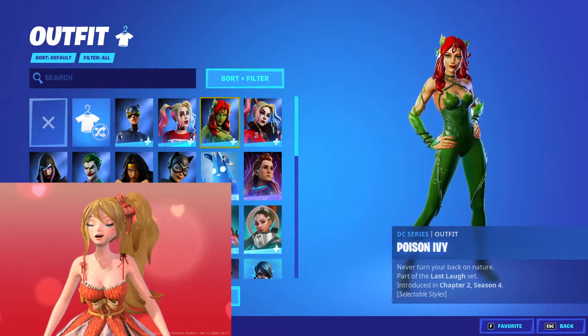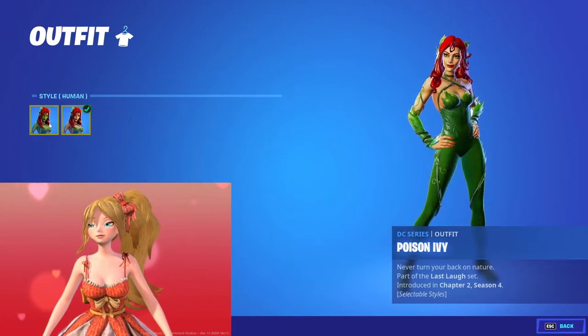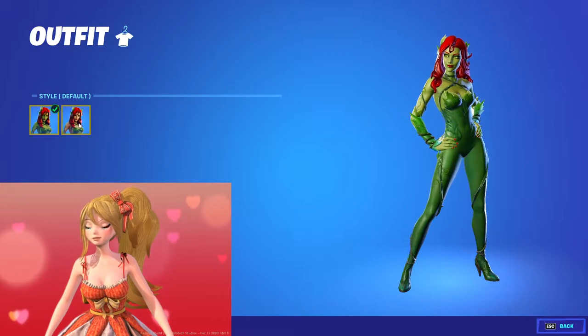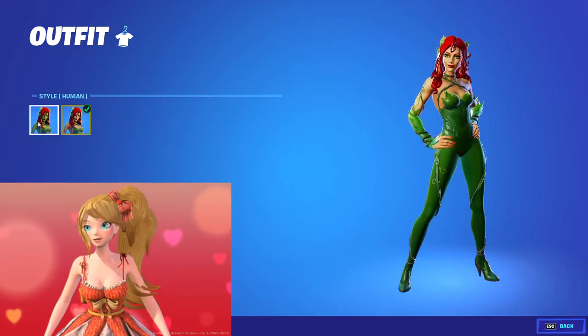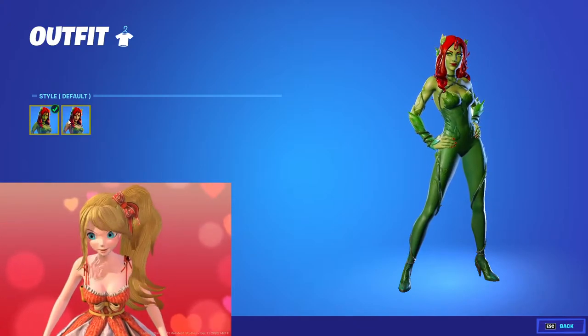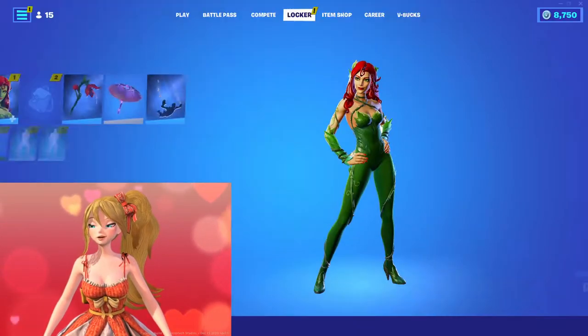Edit-wise styles, we have the original, human form, and the default. I personally like the human form default — it has green skin — but let's focus on the human one.